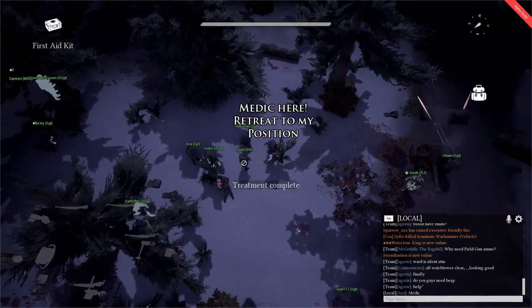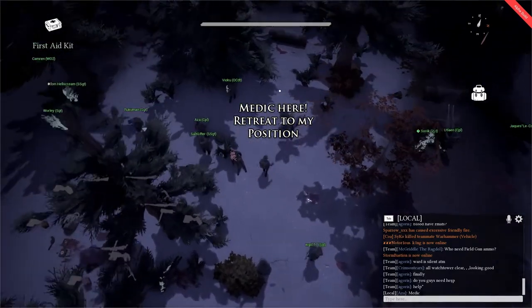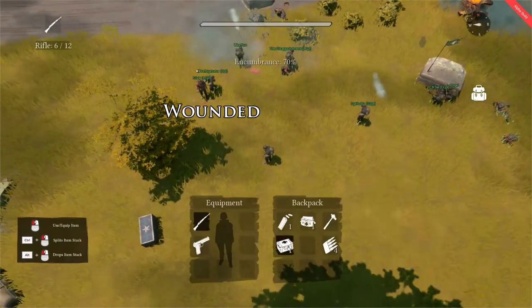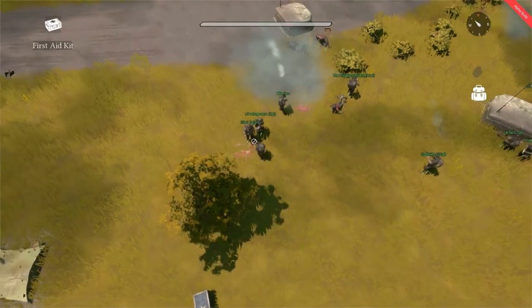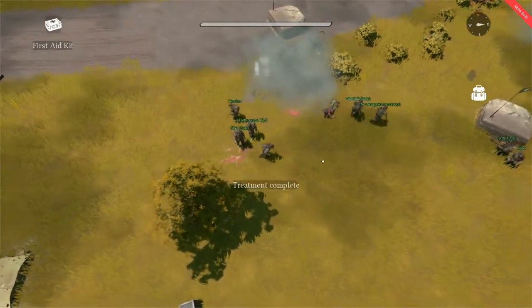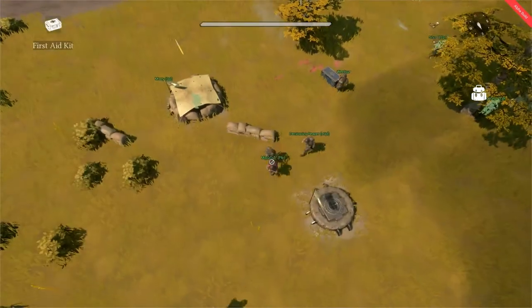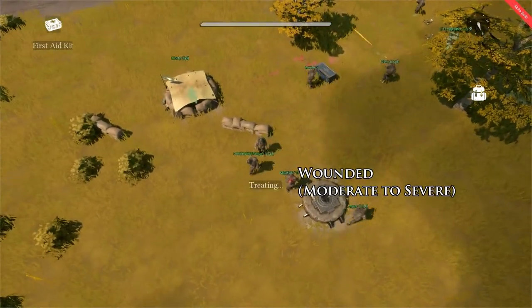In Foxhole, the condition of a character, like stance, is a diegetic element, meaning that it is represented only by the visuals you can see on a character model. A character may have taken a round, but his or her model remains unchanged — this means that they have only taken very slight or insignificant damage.